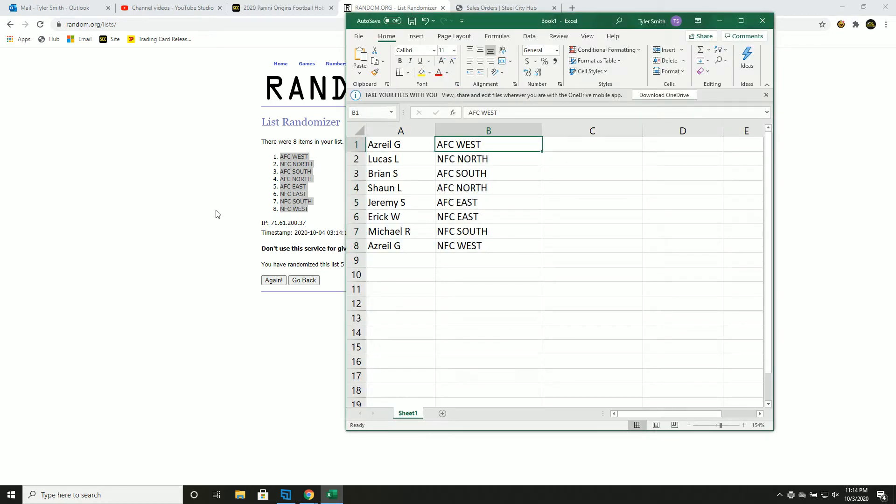Azro gets AFC west, Lucas NFC north, Brian AFC south, Sean L AFC north, Jeremy AFC east, Eric NFC east, Michael R NFC south, and Ezra with the NFC west. Take a minute to look up your teams per division.